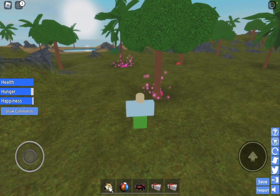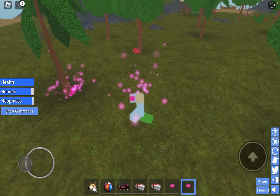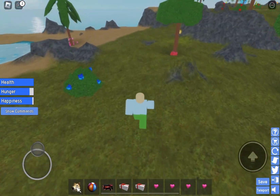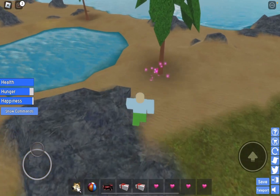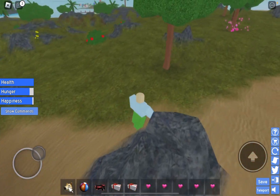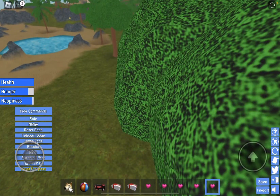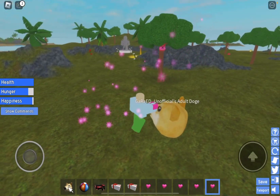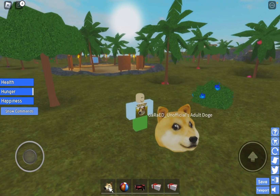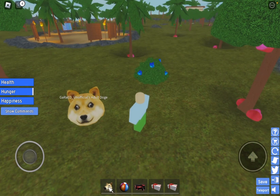Another good tip on taking care of your Doge is by using heart berries, which give 250 HP and 25 XP. You might think these berries are specifically meant for healing your Doge in certain situations, but they actually have the ability to increase your Doge's max health. So your Doge will be able to hold more health — if it ever gets attacked by another Doge or enemy, feed it heart berries to help it survive longer.